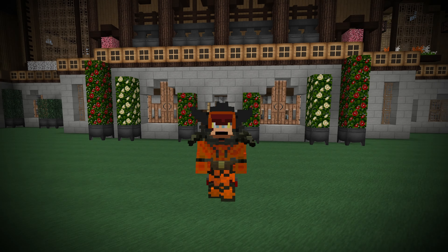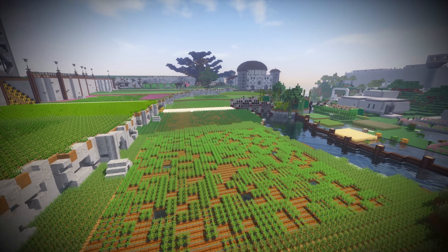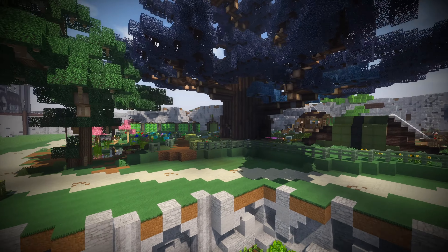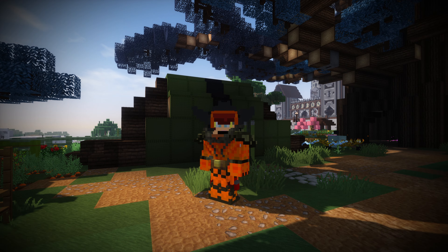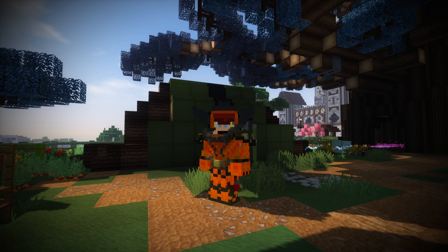Well hello there folks. It's been a long road building with KC. From the border island we built in episode 1, to the Ezra tree and the botanical gardens in the most recent episode, we have built up so many different structures already in this series, and I think I know exactly where I want to go next.